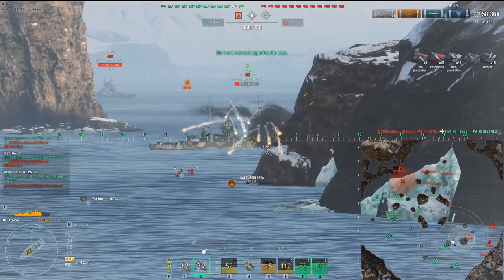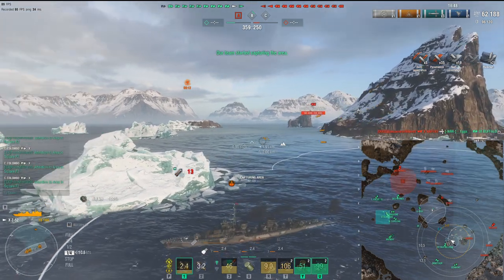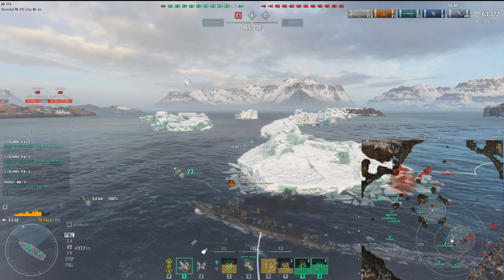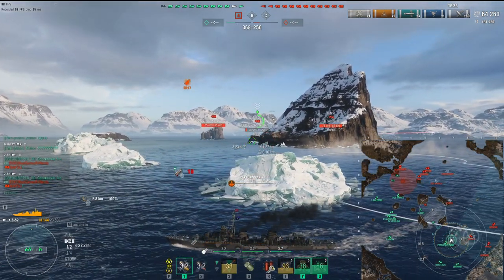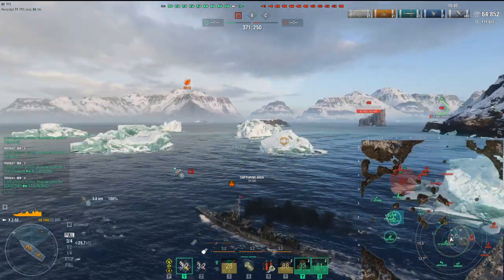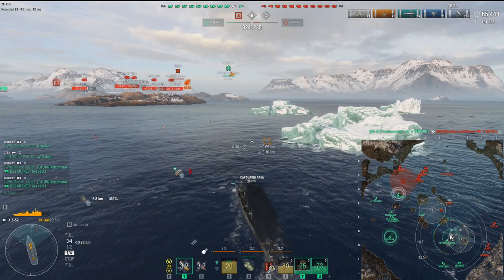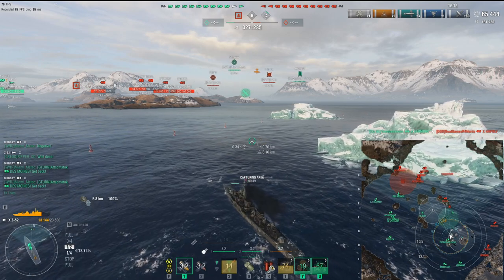The Z-52 is a little bit even better for cap contesting than a Napoli. I thought the Napoli was very, very powerful — even the armor. But the HE is the bread and butter of this destroyer. It is a cap contester with HE that pens 32mm without even playing with IFHE or anything — it's literally just baked into the guns. That is really the primary weapon system you're using. The guns are the most consistent thing for cap contesting. Napoli is taken out by Vermont — way to go! Now we've got Charlie cap all to ourselves.